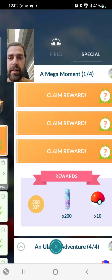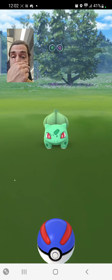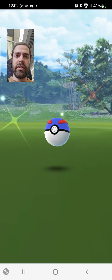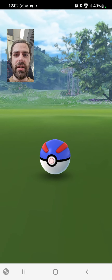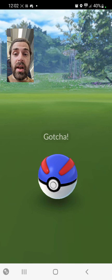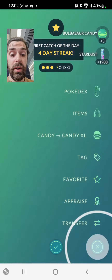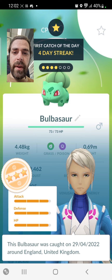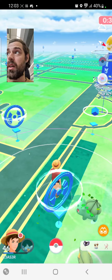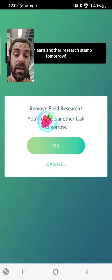Looking at the global launch of the Mega Evolution update now. Extra candy when catching Pokémon with the same type. I'm pretty sure you have to choose which one you go for — obviously one of the Kanto starters. We'll probably go for Charizard. Increased chance of earning XL candy when catching Pokémon with the same type — basically STAB XL candy.